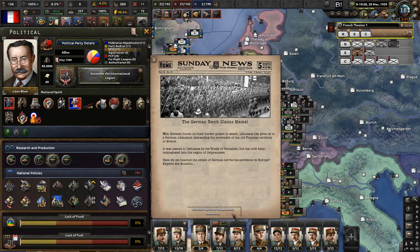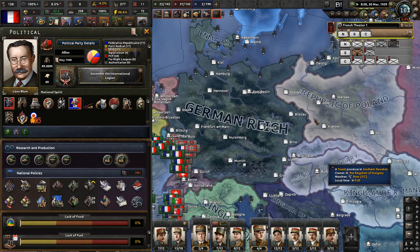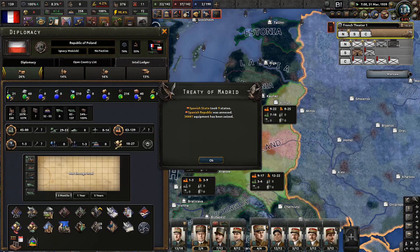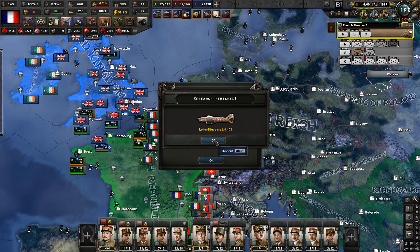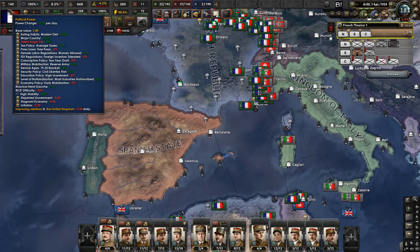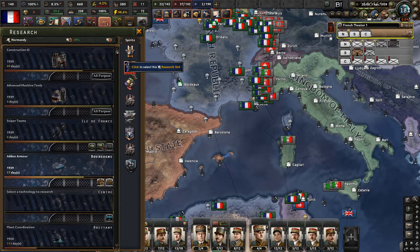With German forces on their border, Lithuania has given in to a German ultimatum demanding the surrender of Memel, which has now been reintegrated into Ostkloysen. Have we yet reached the extent of German territorial ambitions in Europe? Experts are doubtful. They already annexed Czechoslovakia - Poland is next. The poles actually have a decent amount of factories and soldiers. And the war in Spain is done - I guess our Spanish war crisis continues.